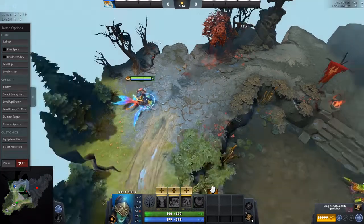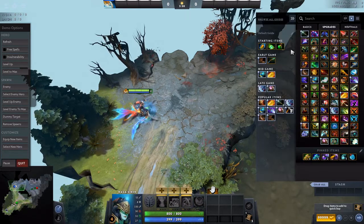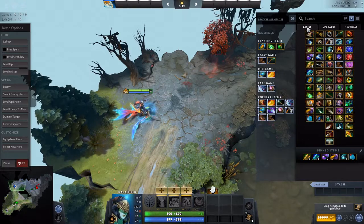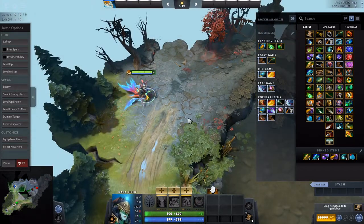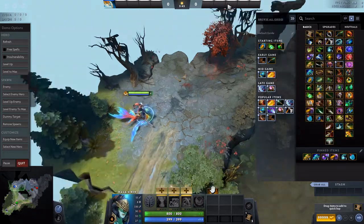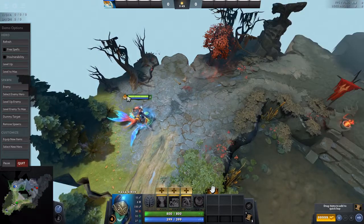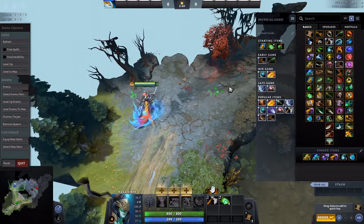Hello everyone. This is going to be a quick guide on how to play Naga Siren. This guide got requested on Reddit — someone sent me a private message asking for a Naga guide. I forgot your name but if you watch it, I hope you like it. So basically your starting items should usually look like this.